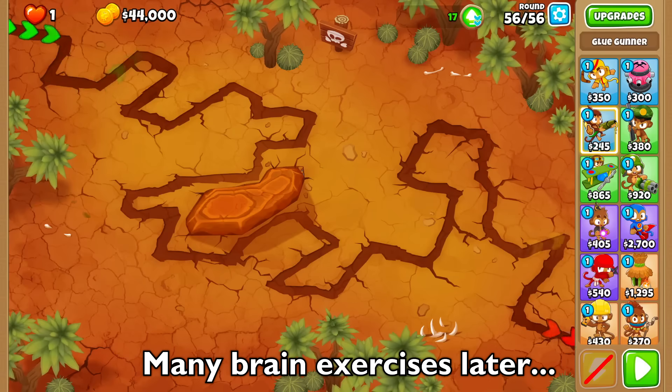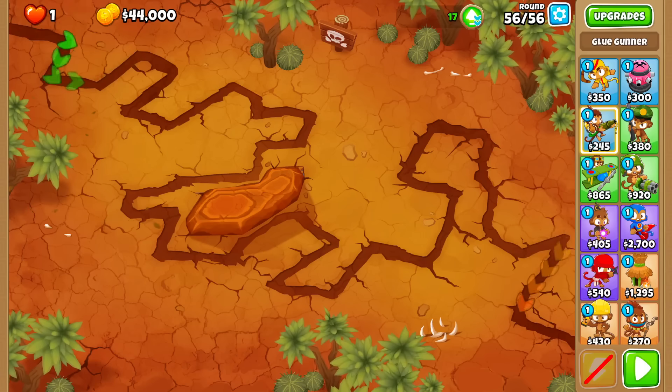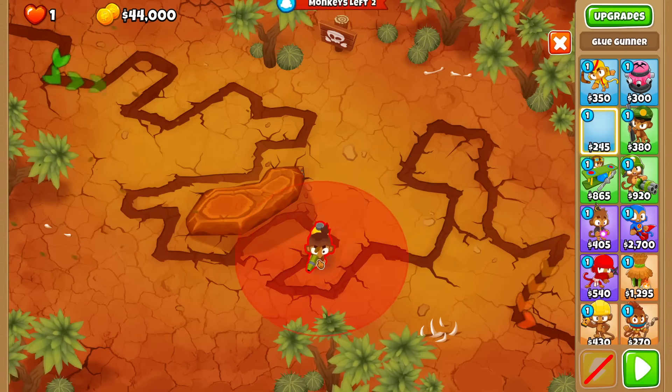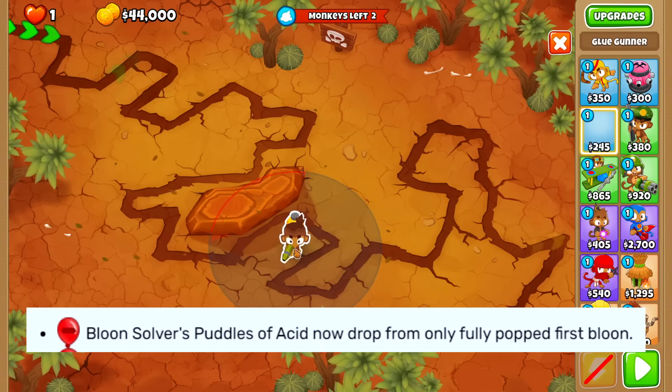Sentry Champion - I highly doubt it. Each explosion does, what, 70 damage? Less damage on Glaive Lord. It is true that if you turn all the rainbows into, like, pink balloons or lower, that maximizes the amount of children. Then your Balloon Solver can spawn like eight times over acid. Before, the acid actually did give acid balls for the children, but they nerfed it because that caused too much lag.